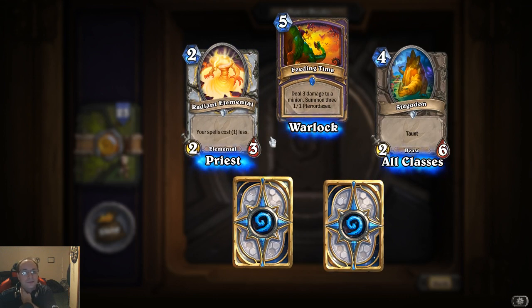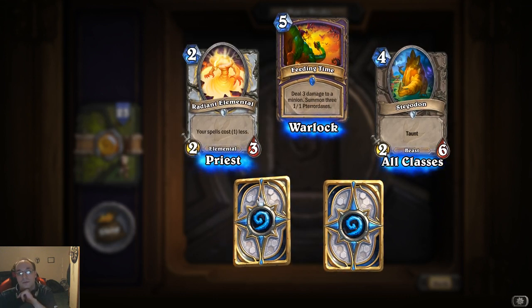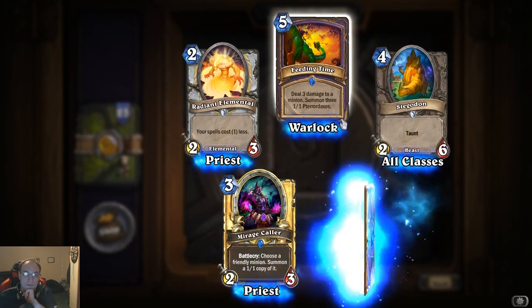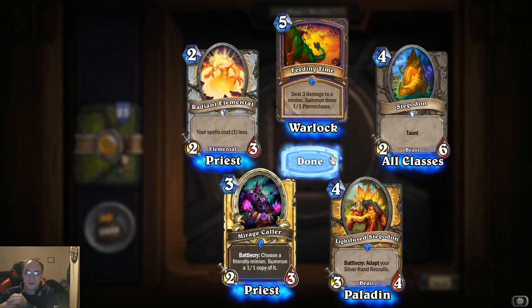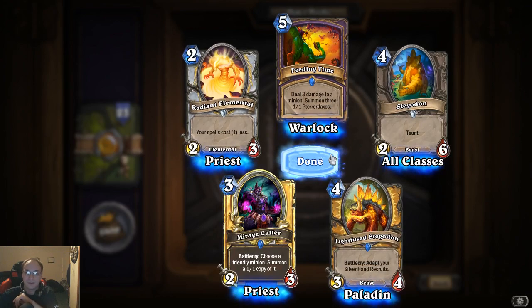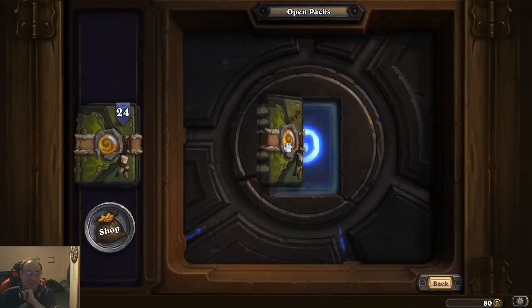Radiant Elemental: your spells cost one less — that could be pretty good. Lightfused Stegadon: battle cry, adapt your Silver Hand Recruits. Oh, my Silver Hand Recruit deck's gonna be so good with that one!